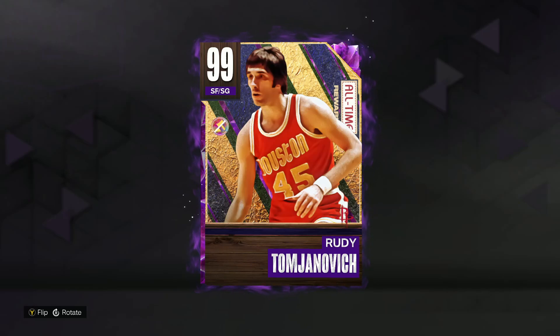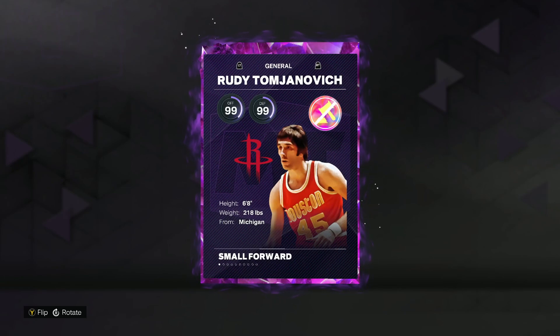In this video we got gameplay on the new free all-time dark matter spotlight card Rudy Tomojanovic. He's gonna be the new all-time dark matter for today — I'm just gonna call him Rudy. He's a 6'8 shooting guard, so actually a pretty good height for that position, very similar to Steven Jackson who is also 6'8 from this all-time spotlight set.